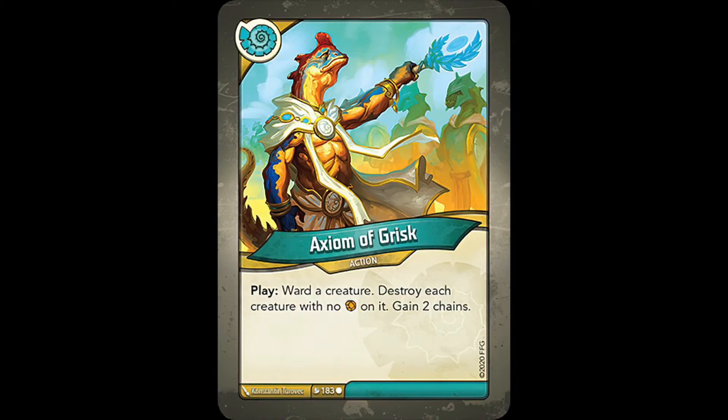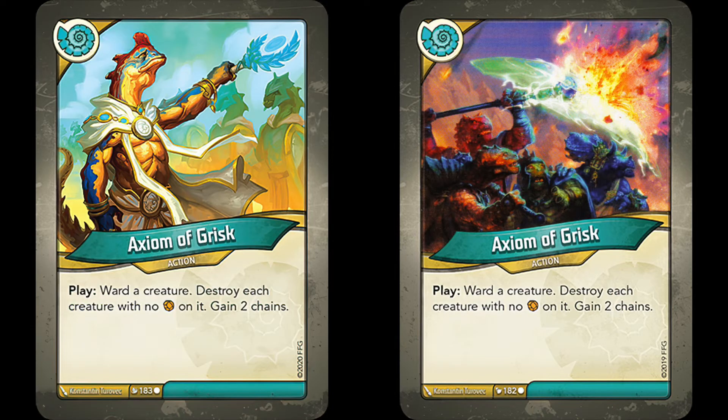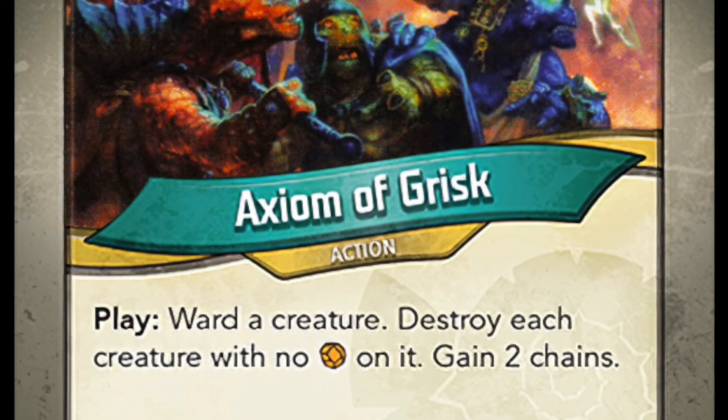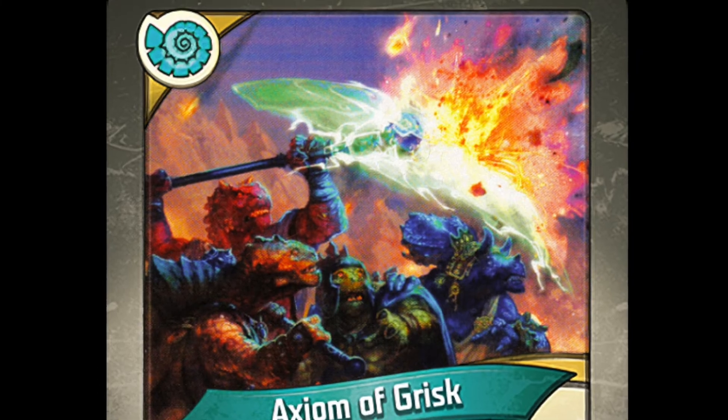The final card with alternate artwork is Axiom of Grisk, a wonderful board wipe belonging to House Saurian. Axiom of Grisk allows you to ward a creature before the mass destruction happens, and that's exactly what seems to be happening in the alternate art — a group of Saurians all protected by an impenetrable force field, which is exactly what warding does. There is quite a contrast between the two pictures, and in the end they're both super cool pieces of art, which I think are needed for a card with such a powerful ability.